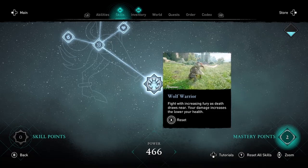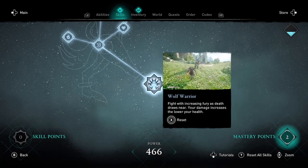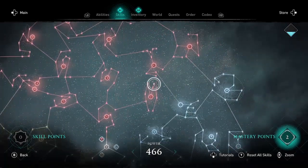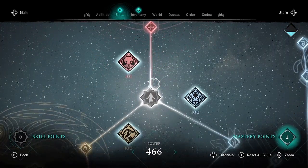I've used all my skill points, and you'll see I'm at power 466, which is the new max power. This is Amber — thanks for watching. Subscribe to my channel for more guides and gameplay for Assassin's Creed Valhalla.